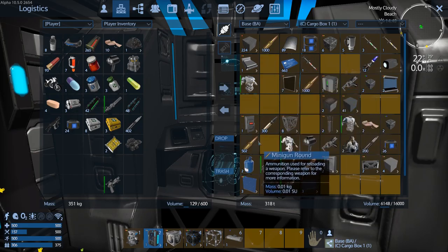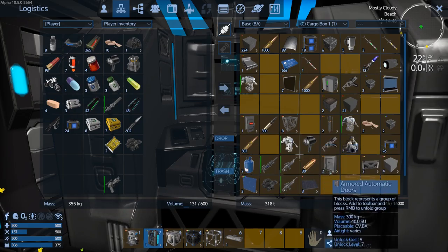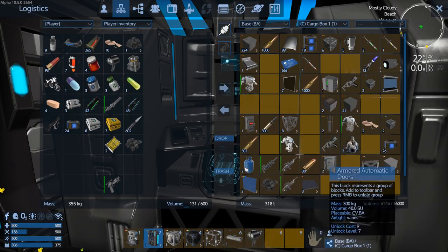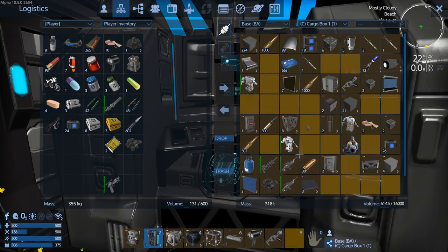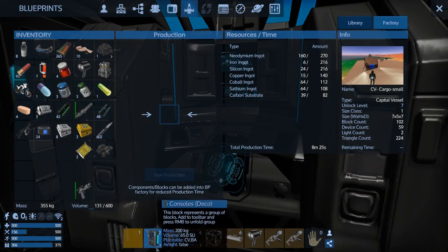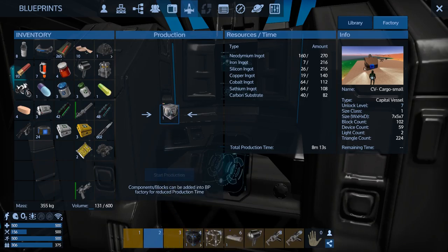Let's grab that too. Since we have two rifles we can use them. We don't need two multi-tools. Steel blocks, throw that in. You can see the time is going down nicely, and our other counts are going up - the iron, silicone, and copper now.